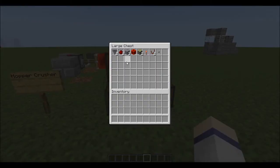Now, the Hopper Crusher — these are the requirements. You're going to need two hoppers, two pieces of redstone, three stone bricks or a block of your choice, a block of redstone, two sticky pistons, one redstone torch, two redstone comparators, and one button.